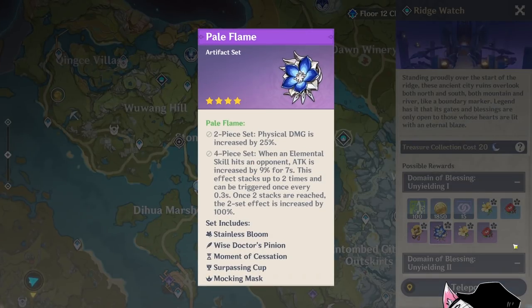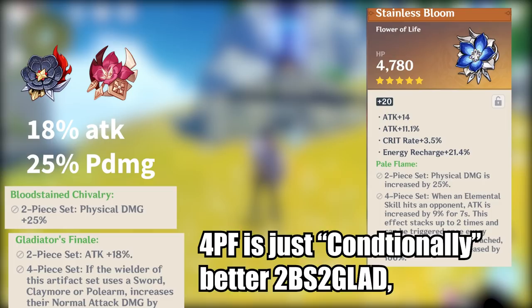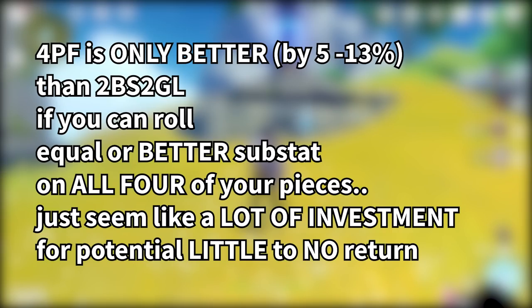And this is especially true for the Pale Flame set. To put it short, the 4-piece Pale Flame set is just a better 2 Gladiator 2 Bloodstained — on a condition — however, it's not even better by that much. It's only better if you can roll equivalent or better substats on all four of your Pale Flame pieces compared to your existing Bloodstained or Gladiator pieces, which you'll have from farming world bosses and the Noblesse domain. To me, this seems like a lot of investment for potentially little to no return, and it's only worth it if you're prepared to dump a lot of Resin — potentially Resin Refreshing every day — or you really care about that little extra gain for your favorite character.